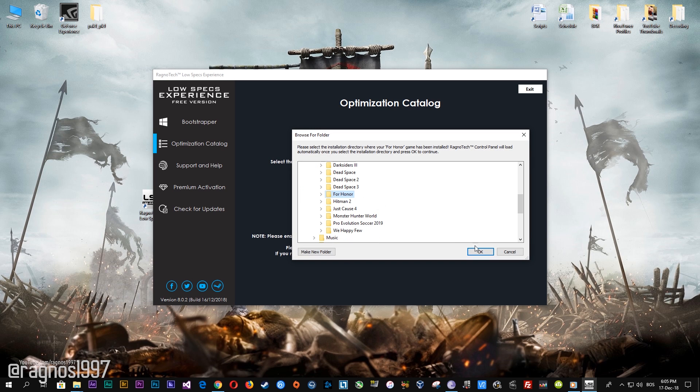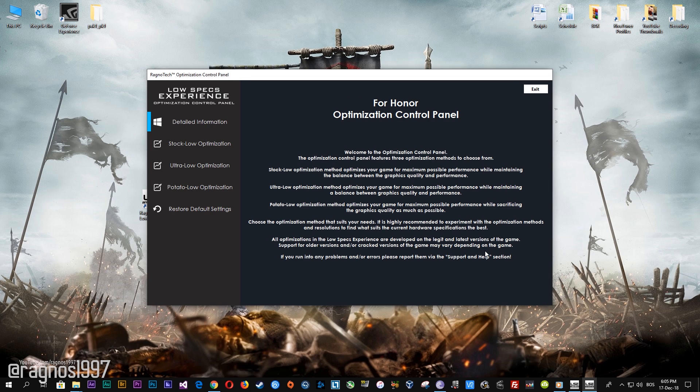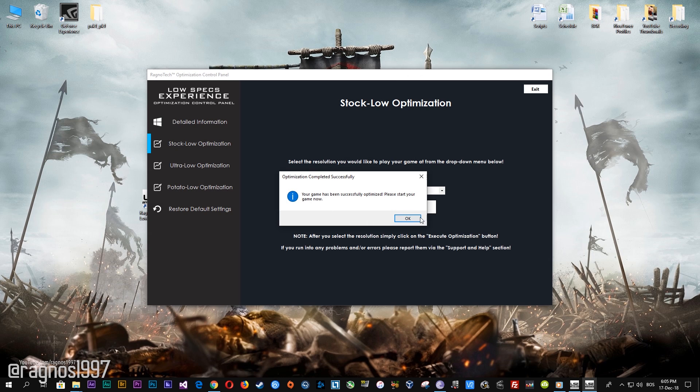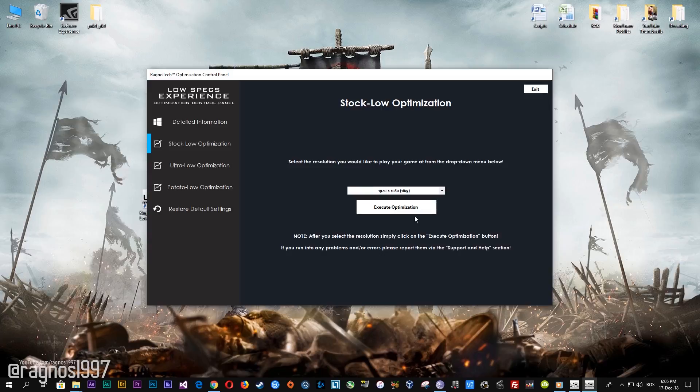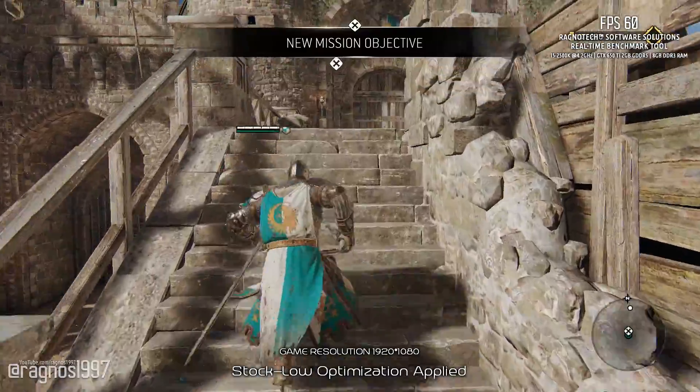Now select the destination folder where your game has been installed. Simply select the destination folder of your game and then press OK and this window will pop up. When the optimization control panel loads, simply select the method of optimization and resolution you would like to run your game on. After you've done that, simply press the Execute optimization button and then start your game. Feel free to experiment with the resolutions and optimization methods to find what suits your system the best.